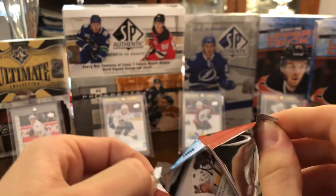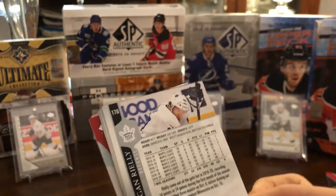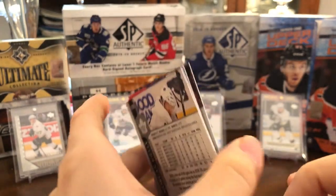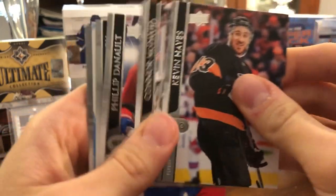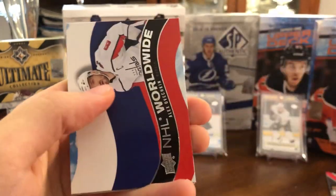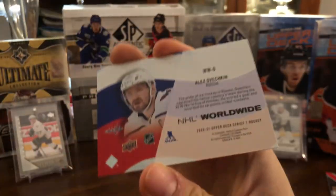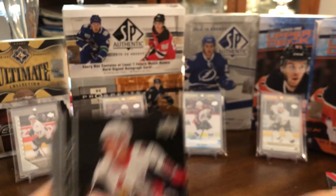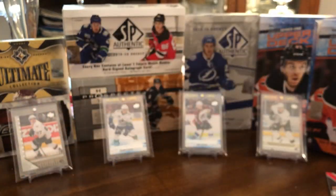With our final five packs, we should be expecting two Young Guns. The only one I actually really want is Pavel Francouz. I don't know what that is — something red, maybe one of those all-world inserts. Kevin Hayes, Connor McDavid, Philippe Danault, Semyon Varlamov, and there's an NHL Worldwide of Alexander Ovechkin — I do like those inserts a lot, they look very cool. Nikita Zaitsev, Lars Eller, and Morgan Rielly.